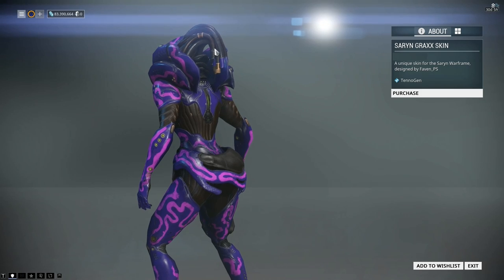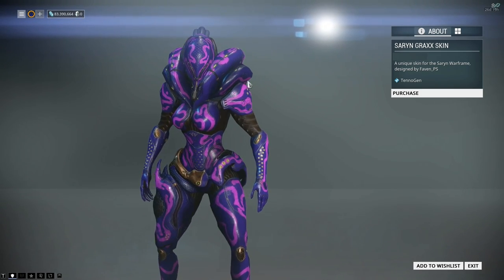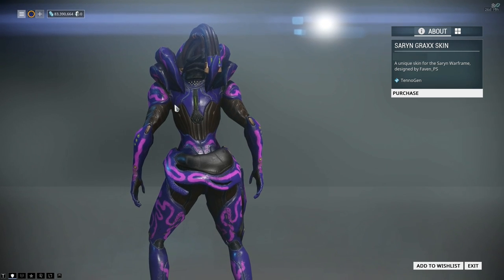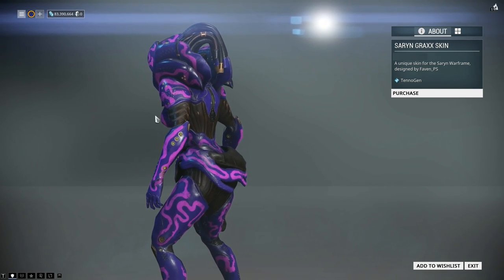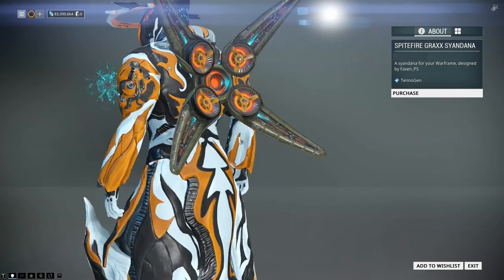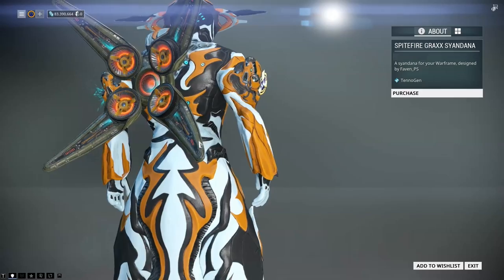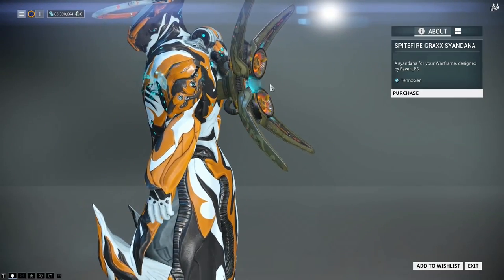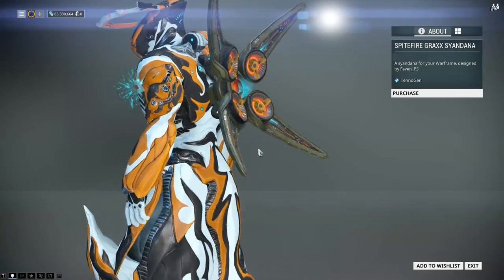This one has little pipes that come off the back - that's kind of like Valkyr, because she has pipes that come off the back of one of her helmets. And lastly there are two Syandanas. This one has a lot of detail in it - you've got fans moving and energy going in the back, like a little flame.